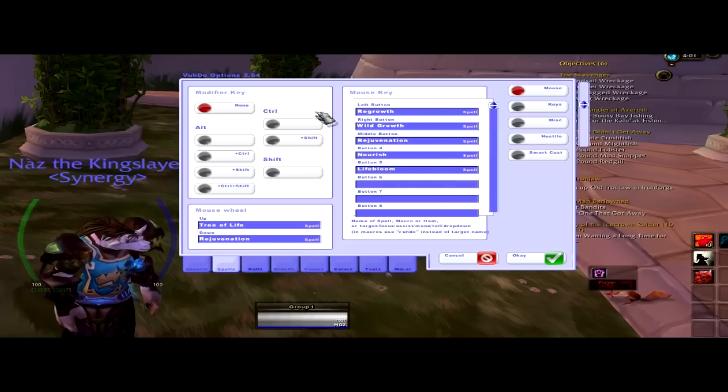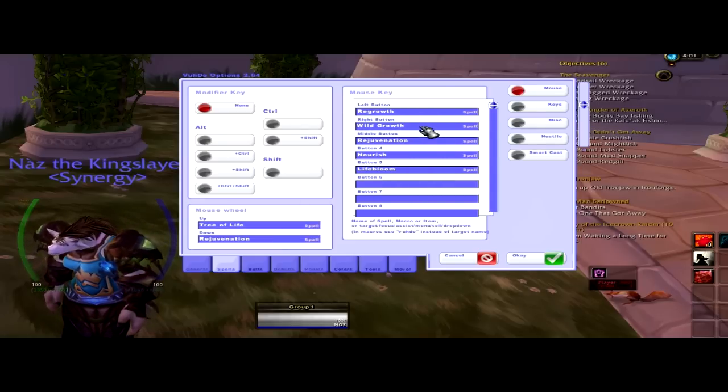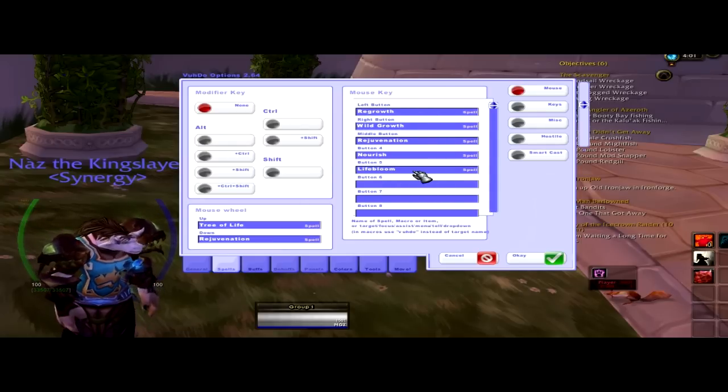Main tanks for a 10-man, 5-man group. And then you've got your spells — you've got your Rejuvenation, Regrowth, everything.